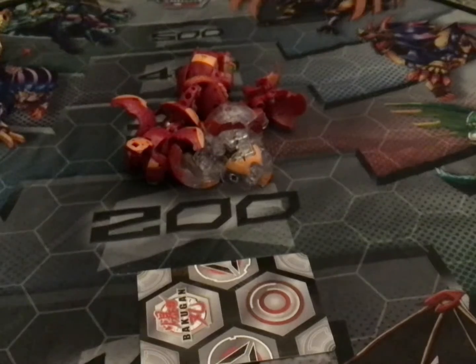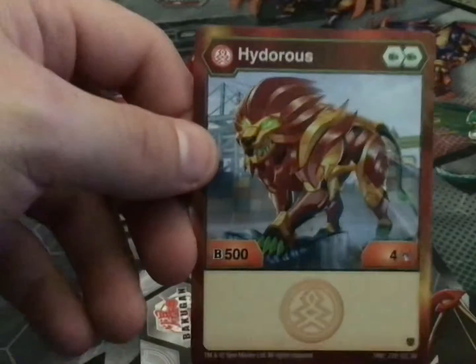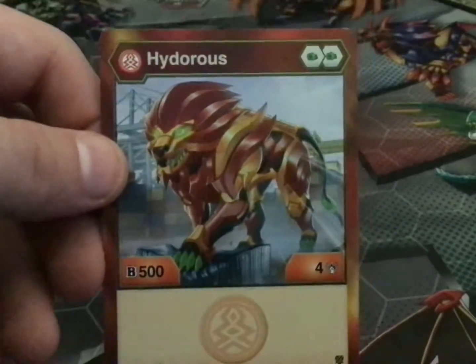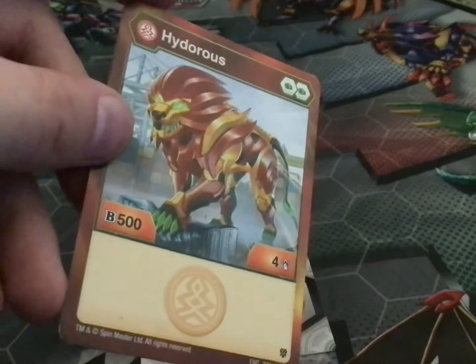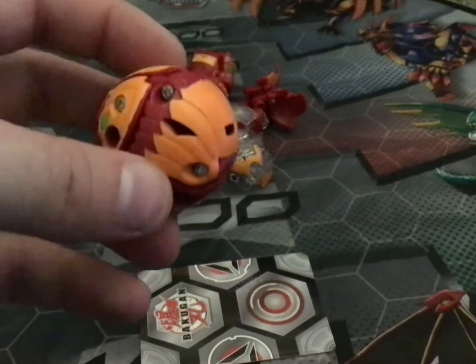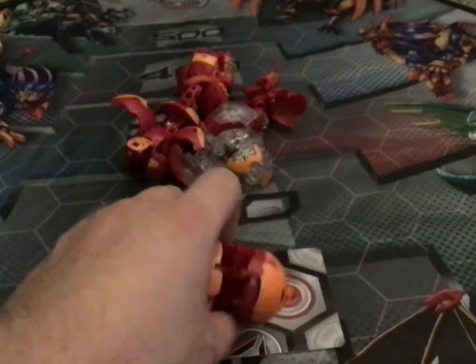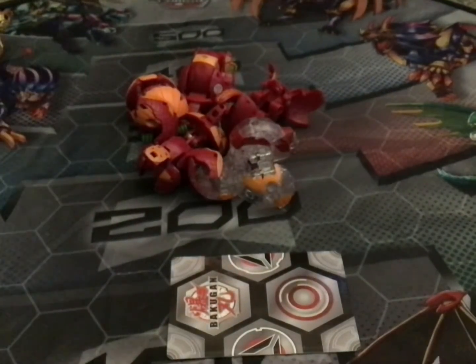What I believe is my final Hydrus — Pyrus Hydrus. This Bakugan comes with two green fists, 500 B power and four damage. Here is the Bakugan — there he is open, a little fiery lion.